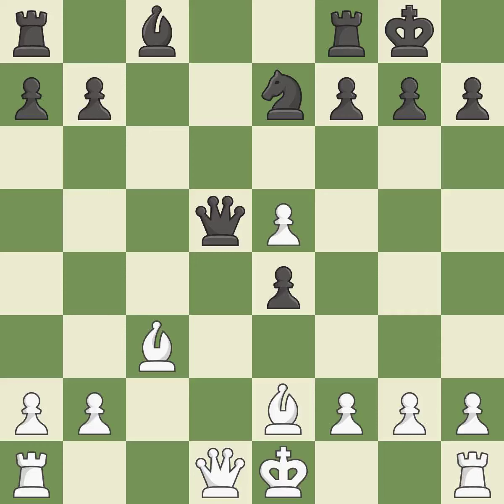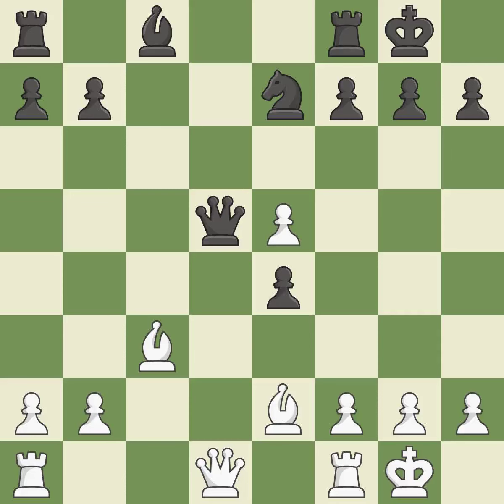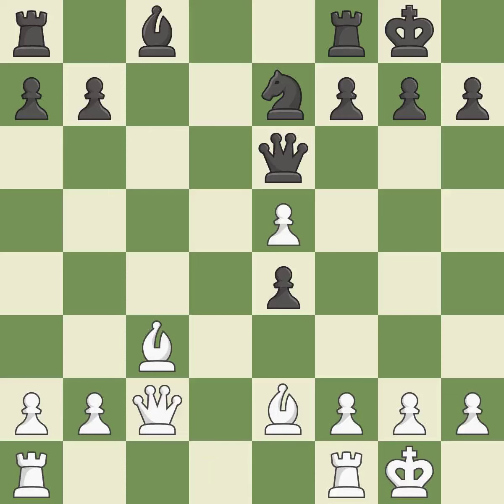Castling kingside tends to be safer because the king is further from the center. Castling develops a rook while also moving the king to safety. Castling to the same side of the board as the opponent tends to lead to less sharp positions compared with opposite-side castling. It is the last book move. This misses a chance to link together rooks — it is incorrect. This loses a chance to imply that winning a pawn is possible; that falls flat.